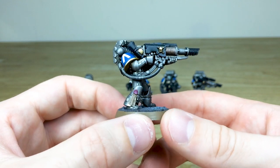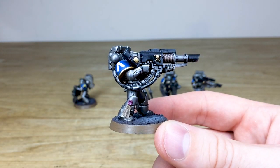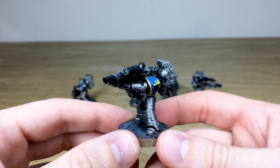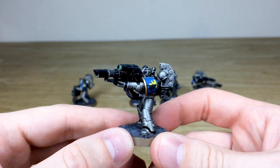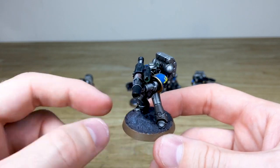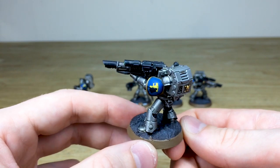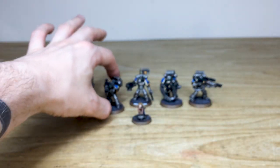We've now got a las cannon as well. You can see here the purity seal is all done with text on it. You've got that lovely regal blue and gold trim, and then obviously all the lenses on this chap painted in that complementary green just to make them stand out. The basing has a kind of ash waste, almost urban scheme to give them a nice complementary color.